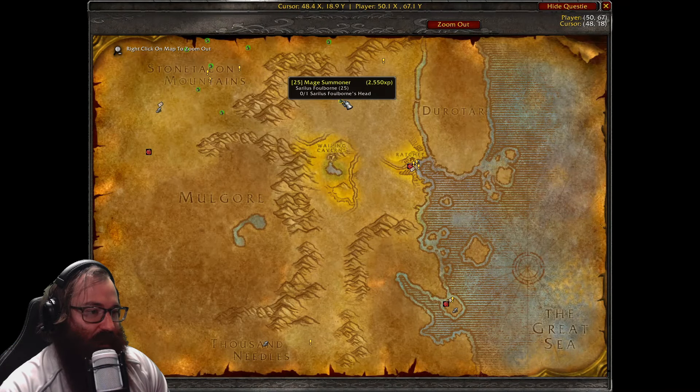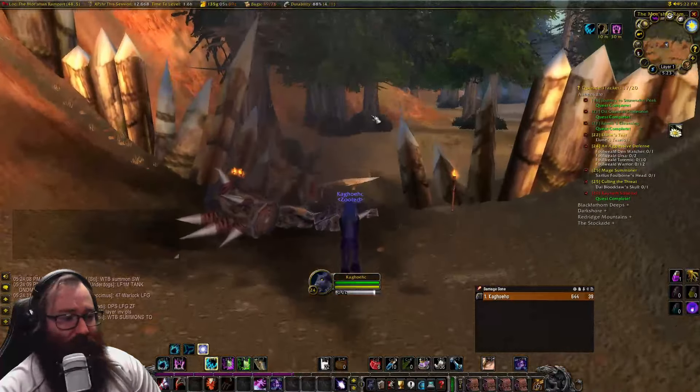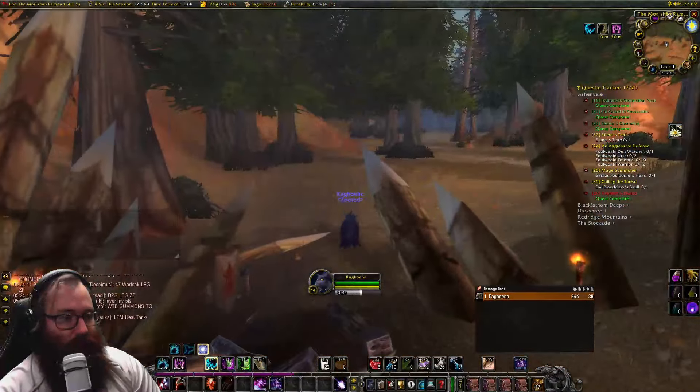A quick note: when you are Alliance, do not run through the Horde gate — you will die. There's a little side path here that you can easily run right through — that is the safe way to get to this mountain. When you're in the Barrens, just be careful because there are a lot of Horde guards at these locations. Avoid them because they will one-kill you and also PvP flag you, so other Horde players can kill you. Be completely aware of that.